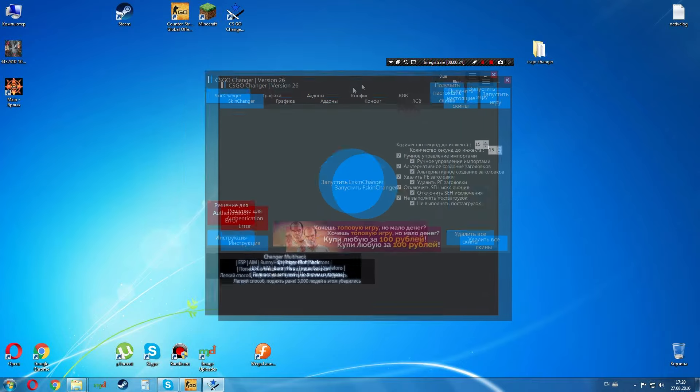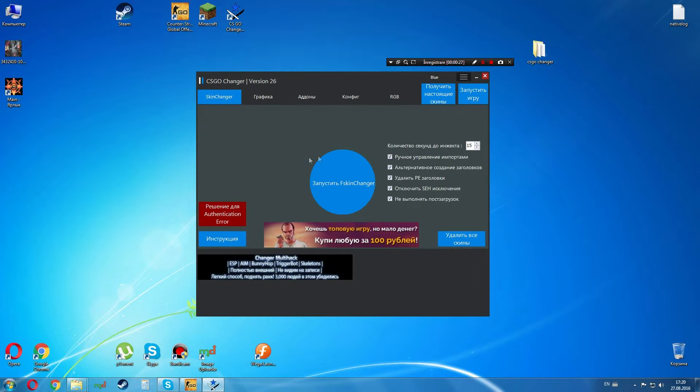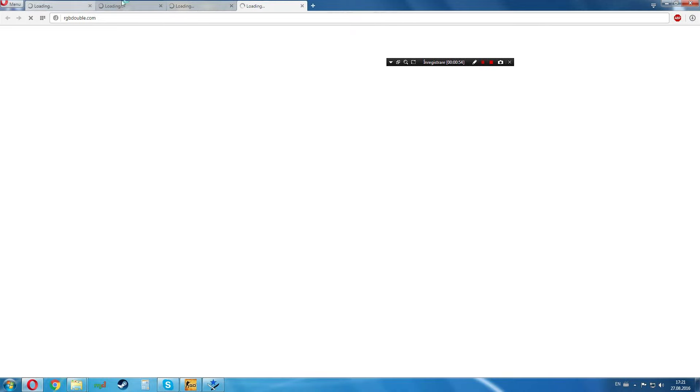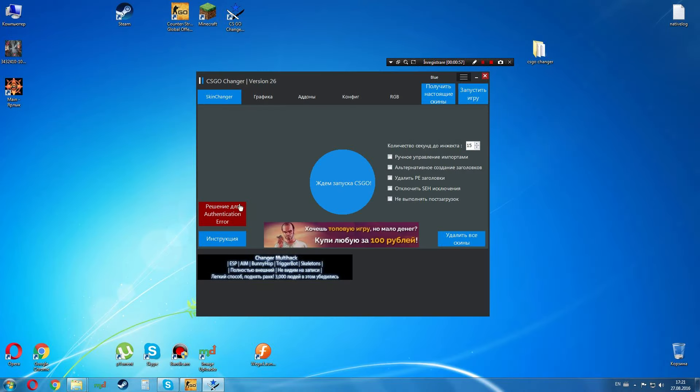The CSGO changer just opened up. What you're gonna do now: you don't need those other settings, just leave everything else like it was. Undo any changes, press this button, then press this button again. It opens their website to finalize things, and it seems like everything is good now. Let's go to CS.